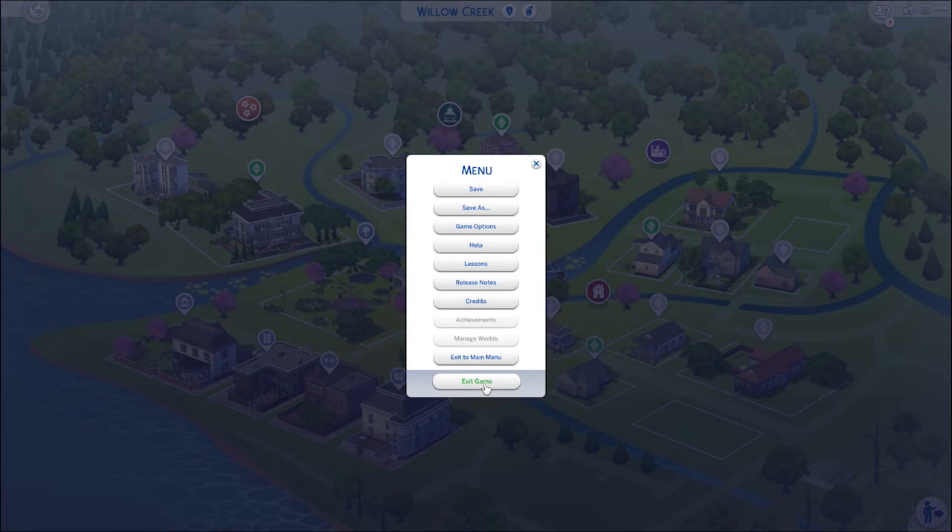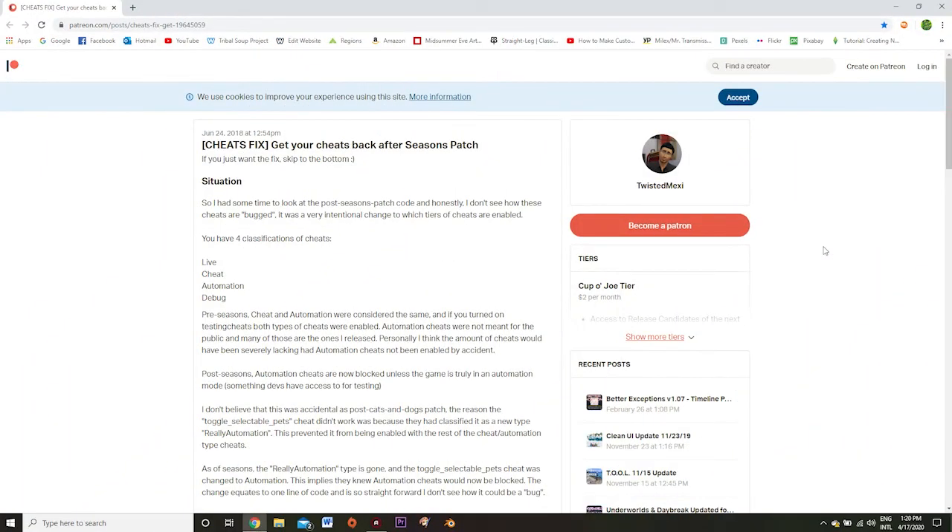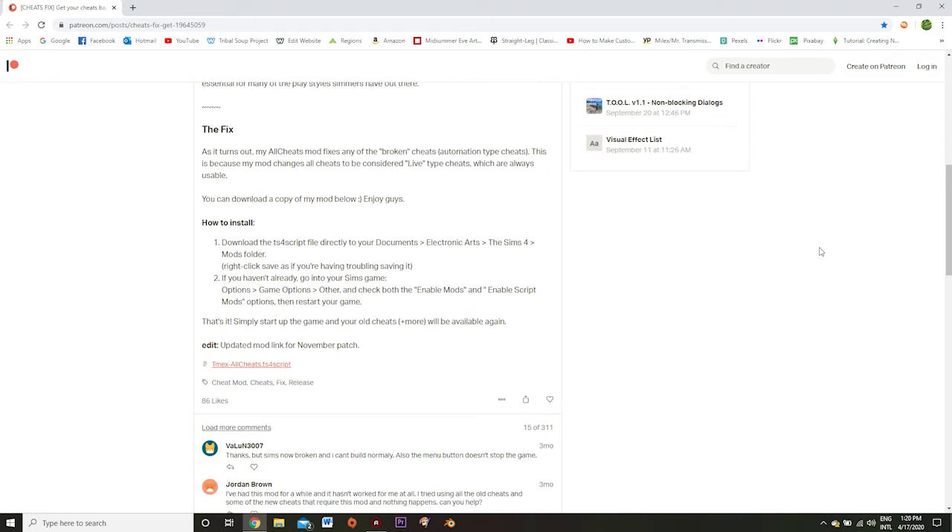Now that we've enabled mods in our game, we're ready to download the All Cheats mod, which was created by Twisted Mexy. We're going to come to this page here, which I will link down in the description below, and then simply scroll down to the script mod and click on it to get it to download.